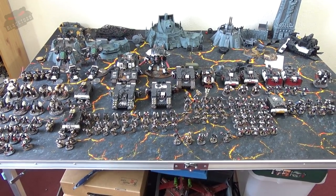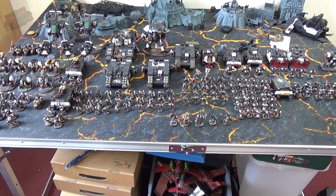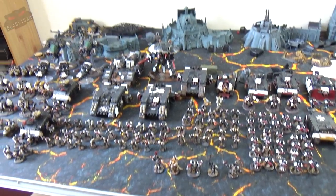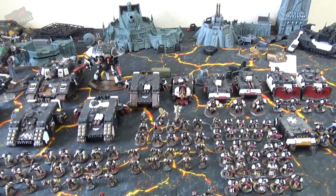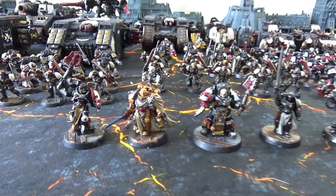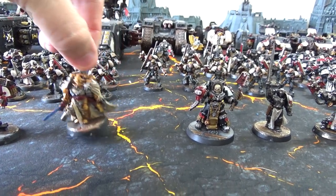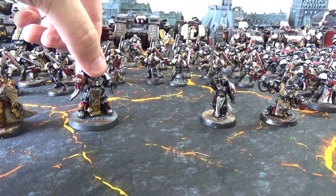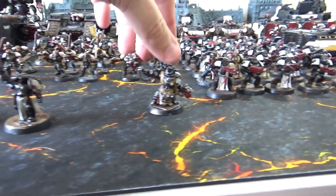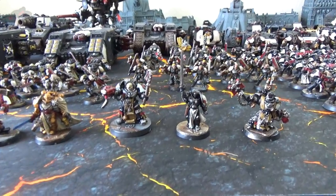I'm going to try and do this in some form of ordered fashion. Please understand there's a lot of stuff here and everything should be WYSIWYG — there shouldn't be anything out of sorts; it's all as is. Starting with the HQ choices: we have four HQs in this army — a jump chaplain armed with Crozius and Bolt Pistol, Helbrecht with his standard wargear, a Terminator Chaplain, an Emperor's Champion, and Grimaldus.